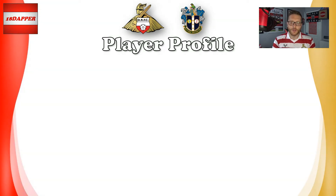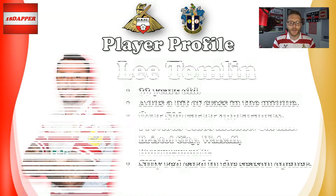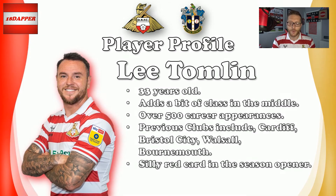Moving on to player profile, I'm going to touch upon Lee Tomlin from Saturday — 33 years old, and for me he adds a bit of class in midfield, with over 500 career appearances. Previous clubs include Cardiff, Bristol City, Walsall, and Bournemouth, and when we signed him the excitement around the fan base increased. But he showed the negative side of his game on Saturday with a stupid, stupid red card — you'd expect that from one of the younger lads, but he's 33 years old and was acting like a three-year-old, which was really frustrating.